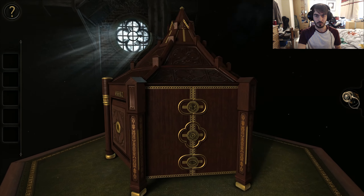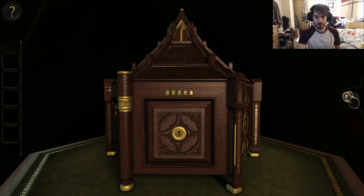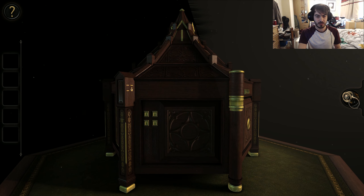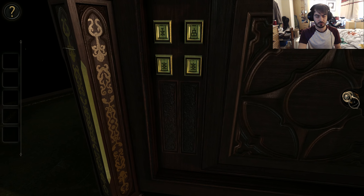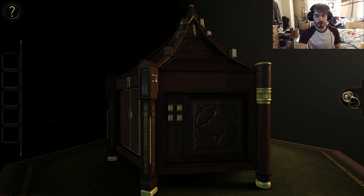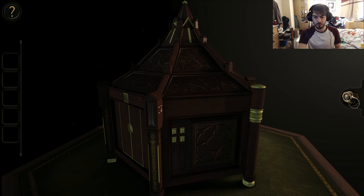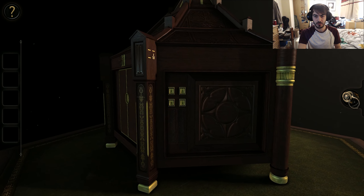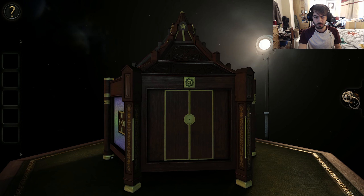So what do we have here? We've got a set of letters on the side there with one missing. We have a group of four tiles here — we're going to change that to whatever this shape is, bottom right. So let's go ahead and do that now. Let's continue around the box.